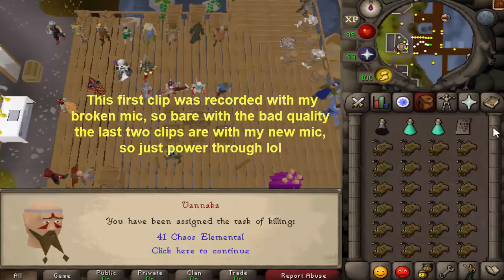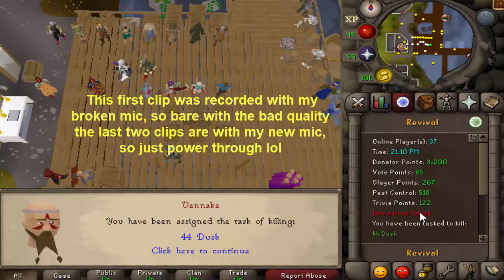What's going on guys? So recently we released a new boss, Dusk and Dawn, the Grotesque Guardians — basically the gargoyle bosses — and let's kill a hundred of them.